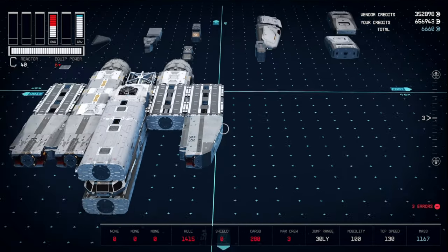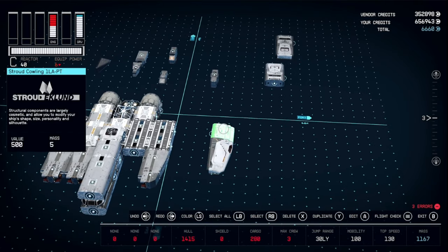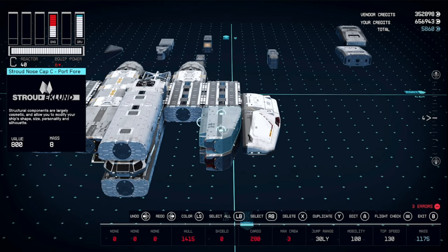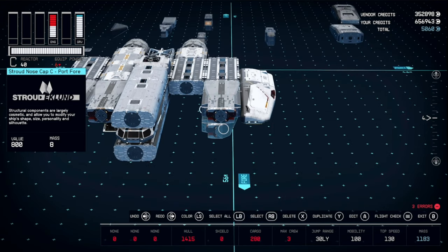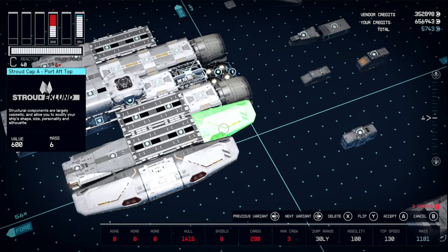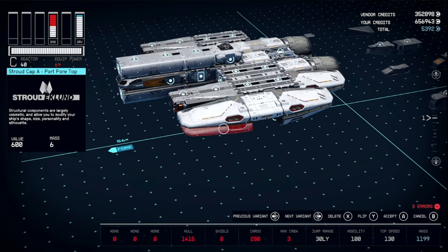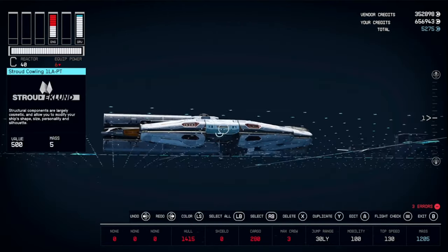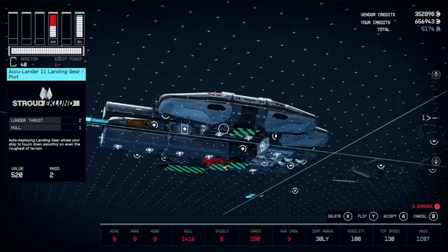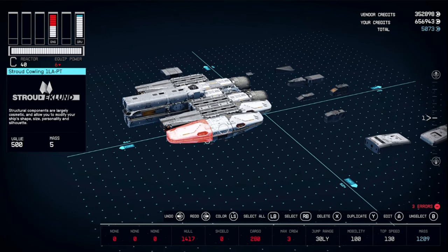Then grab this one and place it there, and do the same thing again. Now grab your Stroud Cap A and Cowling — place the Cowling here and the Cap A right there. That lets us do this one more time. Then take this Cap A, change the variant to get the Aft version, place one there and here, then duplicate those to put one on the bottom of each. Then grab your landing gear and place it here.